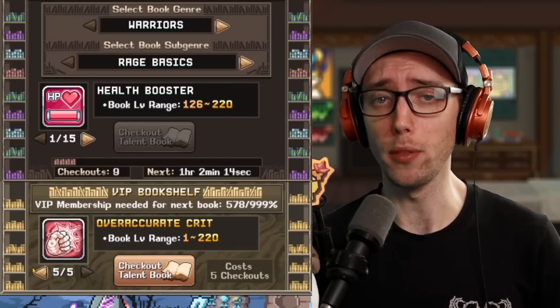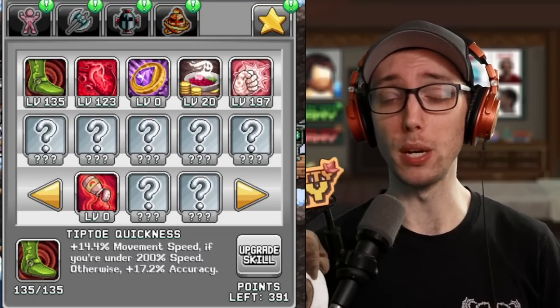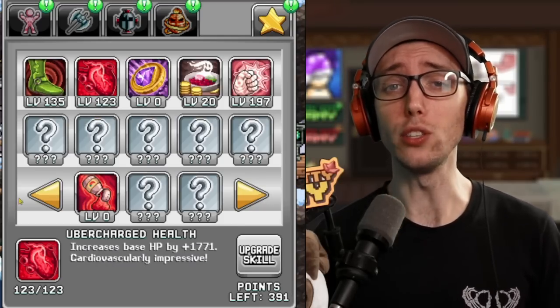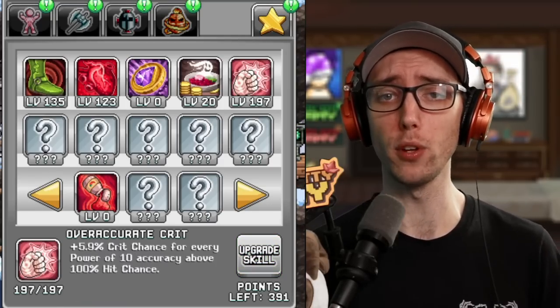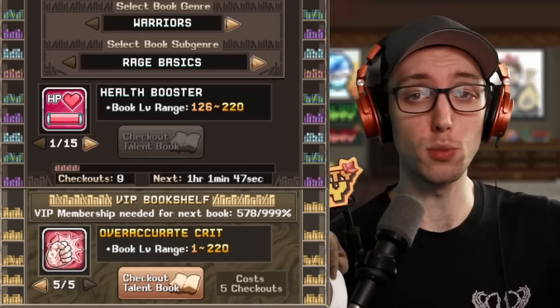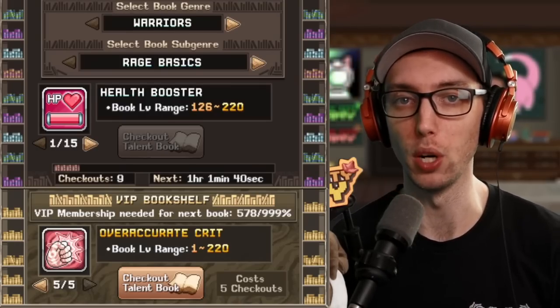But there are two mechanics we're missing. One of them is VIP membership percent. In the Talent Library, once you unlock it, you'll have a little sub tab at the bottom that lets you get an array of different star talent books — from Tiptoe Quickness, which gives movement speed (or accuracy if you hit the cap), to Uber Charged Health for increased HP, money percent, and a very overpowered book called Over Accurate Crit that gives crit chance based on how much accuracy overflow you have on that mob. You can get up to around 36% — it's pretty massive. But the catch with VIP membership is it costs five checkouts, the max level talent book is 220, but the minimum will always be one. So there's a much bigger threshold for getting a good book, and you cannot use the Automation Arm to guarantee a max level. So good luck.